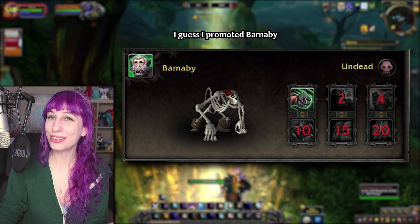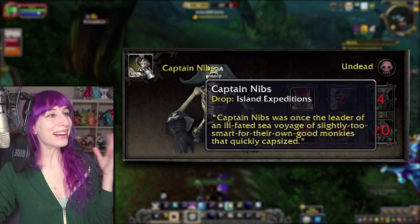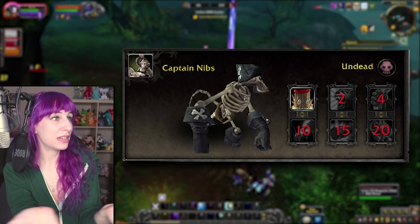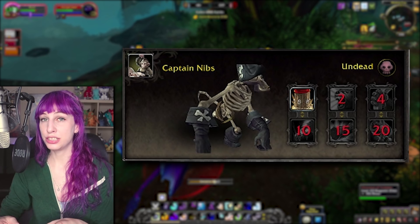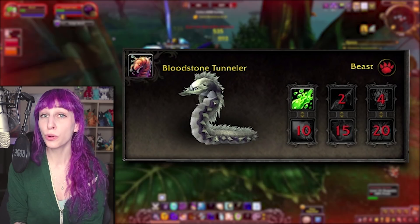First up is Captain Barnaby and Mr. Nibs, and these are skeletal pirate monkeys. This is the most Pirates of the Caribbean thing I've ever seen in my life, except for Pirates of the Caribbean. They've got the hats, they've got boots. The rest of them aren't going to get cold because they don't have any skin. Interestingly, the movesets for both of these pets don't include any undead moves — it's your pretty standard beast and humanoid type monkey moveset.